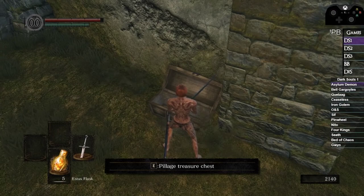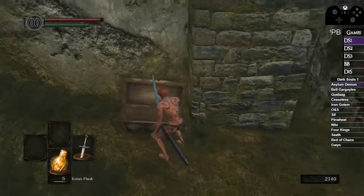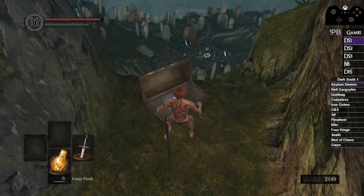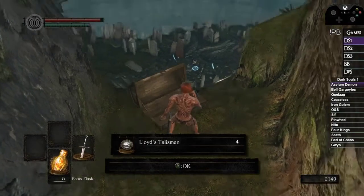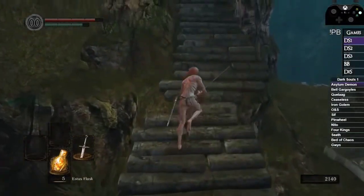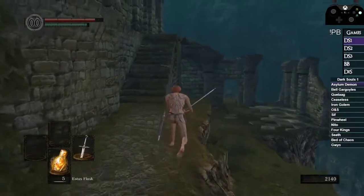We drop down the elevator at Firelink. This first chest has some important stuff we need right away — I believe there's some Homeward Bones in here. There are also some Lloyd's Talismans in the next chest, which we need for later. Then I just drop off and run around this way. The next place we're headed is toward Taurus Demon, but we're going to stop at the Merchant first.